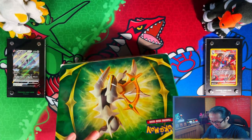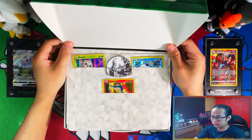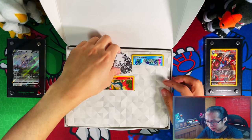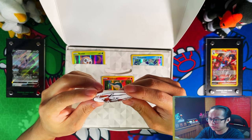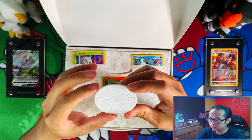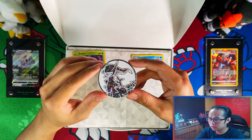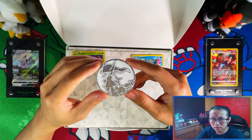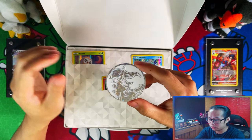Once you open it you're greeted with a nice, clean, white Arceus with glitter — a jumble coin. This jumble coin is clean! I guess it's the first of its kind, I'm not sure — maybe you guys can educate me on that — but there's a jumble coin.